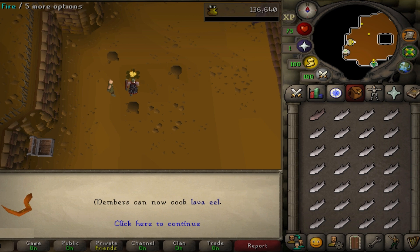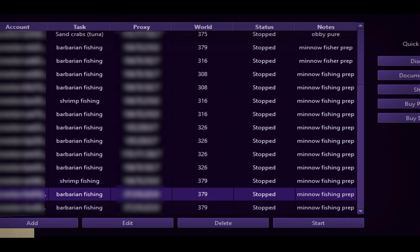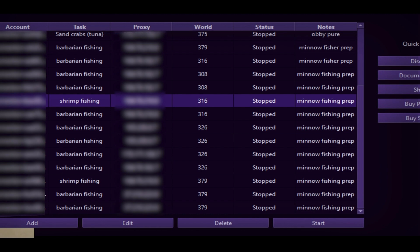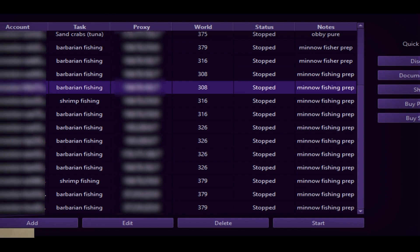This is the bot manager. Hopefully my editor is smart enough to hide the sensitive information — if not he's fired. As you can see in the notes I have this task for minnow fishing. These two accounts are doing shrimp fishing because I forgot to get level 20 on them for barbarian fishing, but most of the others are getting 82 fishing in free to play. Actually the minnow fishing script is not done yet, so I'm just getting higher fishing levels and most of them are already at 88 or 90 fishing.